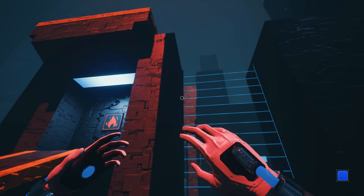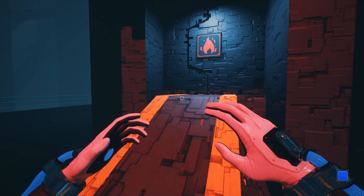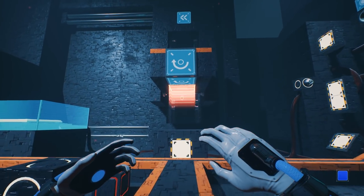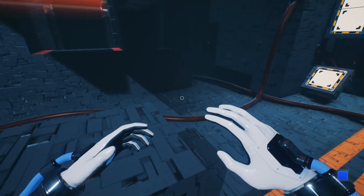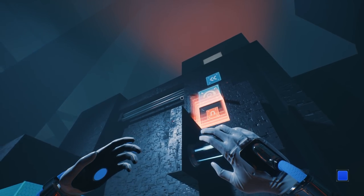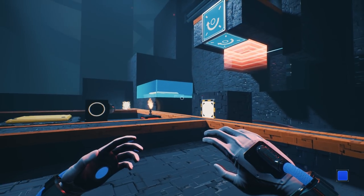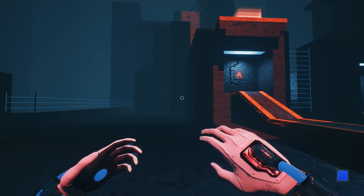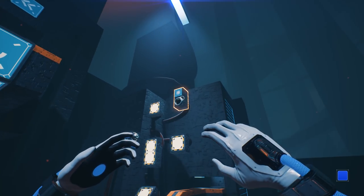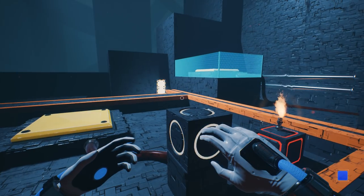I'm not hearing that fan sound anymore. That's strange. Oh, it's that fan right there. Okay, that makes more sense now. So we gotta open this door with fire, apparently. Hmm. We have a magnet up here. What might we do with that, I wonder. That's probably how we're gonna launch at the fire door, right? That would be my guess.